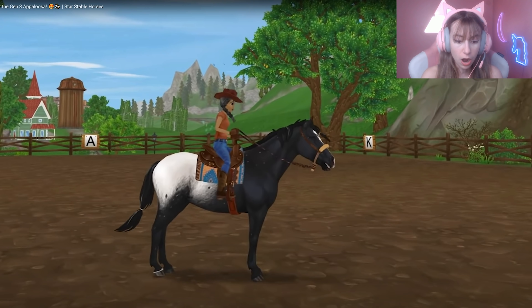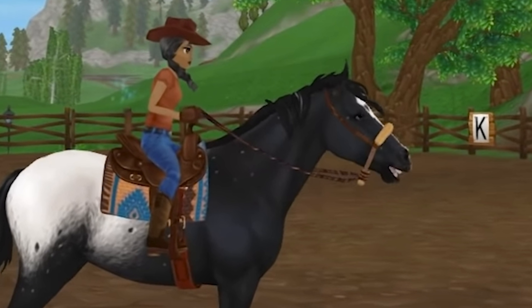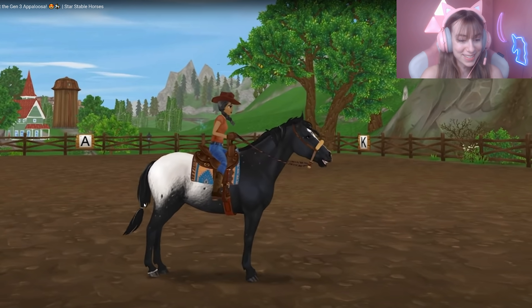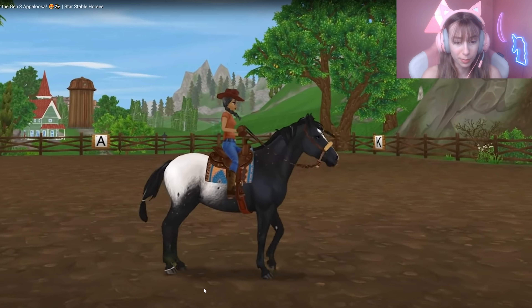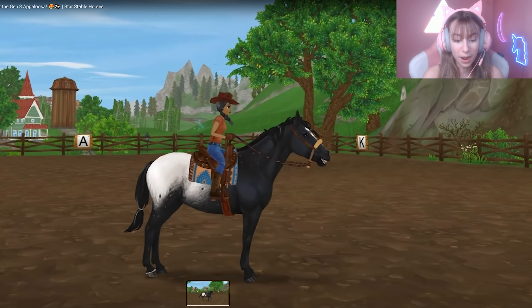I was gonna say it looked a little bit choppy, but that's because it was transitioning between gaits. Wait, is this how it stops? I think that's how it stops — I've never seen a horse stop like that in Star Stable before. And look at this tail — that is so cute! I love that tail, and the markings here — it's got all that fur detail. Great fur detail.